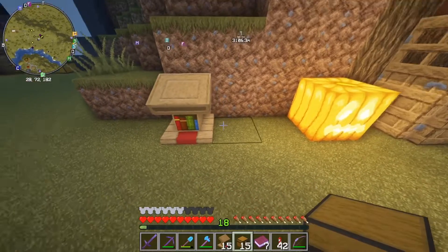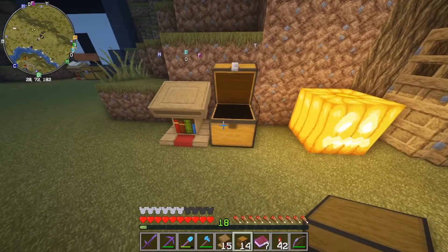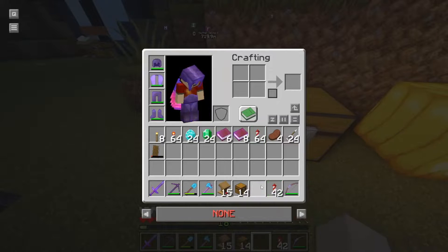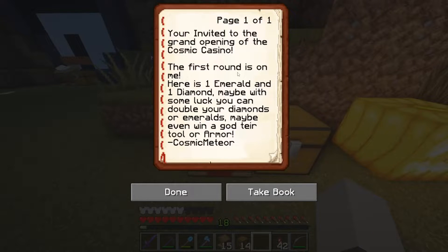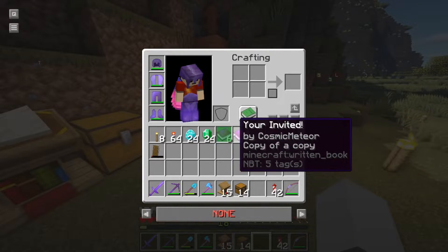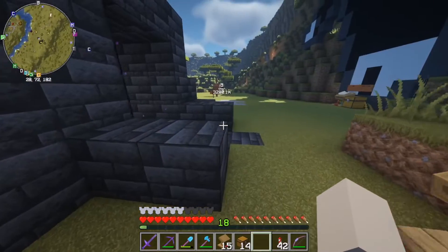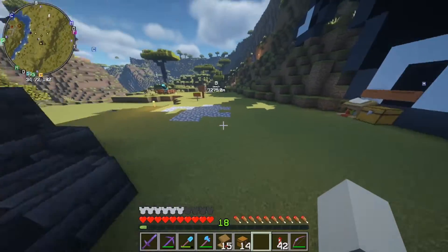I'll set down a chest - in the chest we're going to put two emeralds and two diamonds, so the first two rounds are on me. And we're going to include the 'You Are Invited' book. It basically says: you're invited to the grand casino opening of the Cosmic Casino, the first round is on me. Here is one emerald and one diamond - maybe with some luck you can double your diamonds or emeralds, or maybe even win a god tier tool or armor. I have copies of the book already made, so they actually get two.